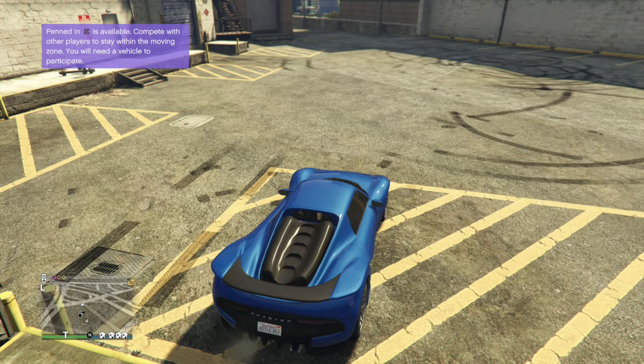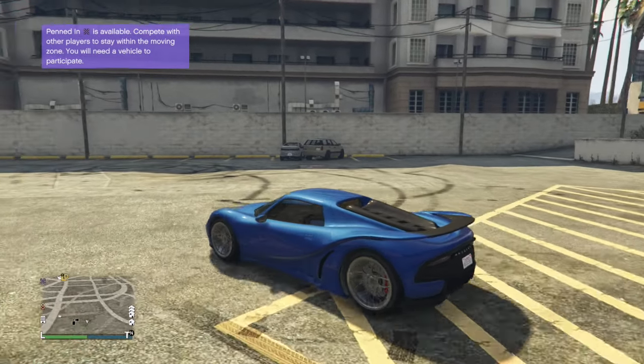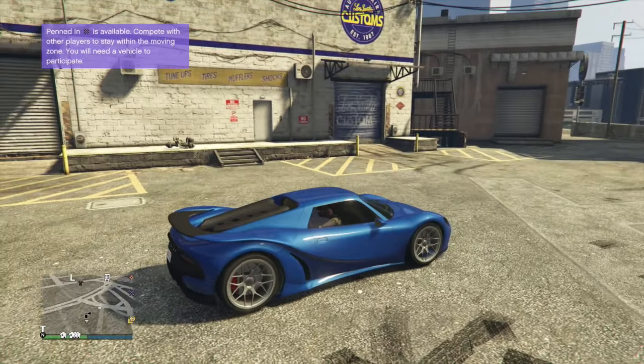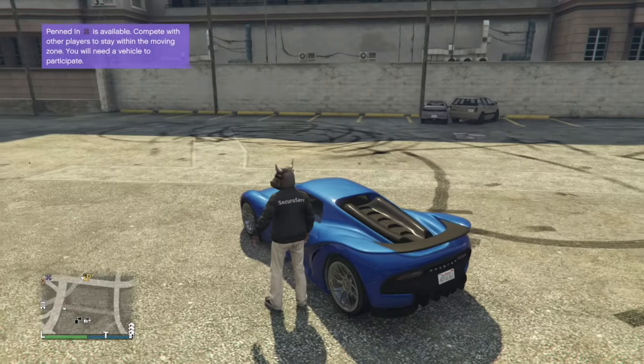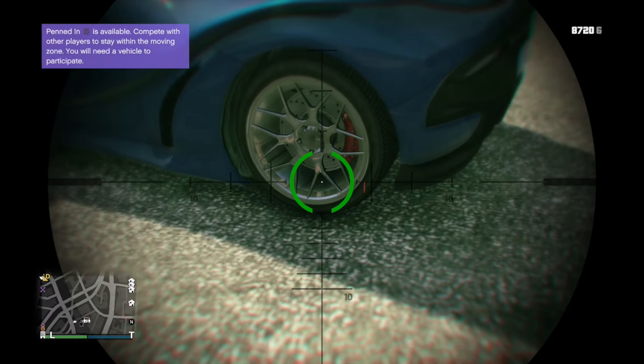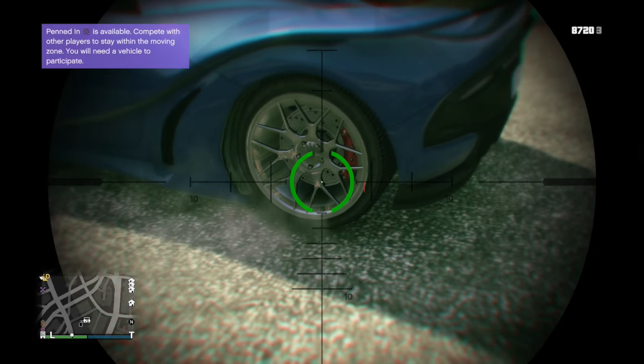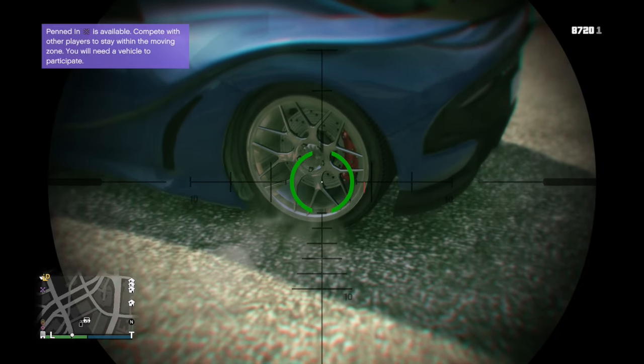What's up guys, Full Hearty back with another GTA 5 video. Today the Pfister 811 came out, and I'm gonna be seeing whether or not it can drift. One of my friends lowered it and told me it slides really good, and I love drifting so let's check it out. I'm gonna go ahead and lower it — my car is fully upgraded — and we're gonna take it up in the mountains.